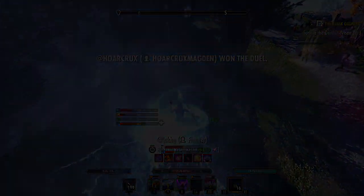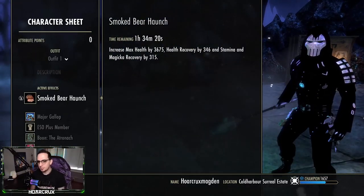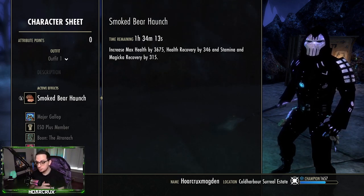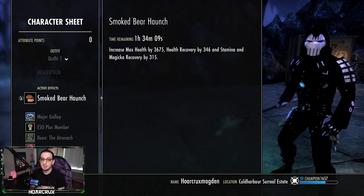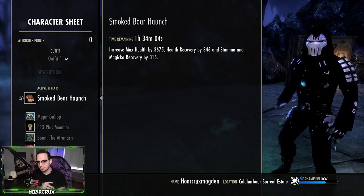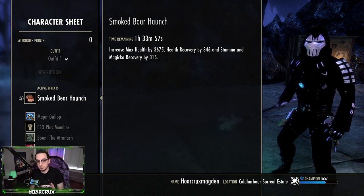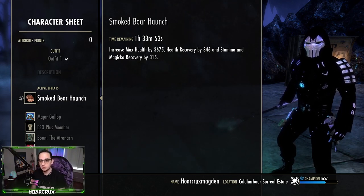Jumping straight into the build — first thing to note, we are Breton. You do want to run vampirism on this build in PvP; the undeath passive is too good to pass up. I'm running Breton to offset the cost increase, because arctic wind costs around 4,000 magicka even in five light armor, and it's a spell you'll spam quite often. So you need really high cost reduction or really high magicka recovery — we have pretty much both on this build.